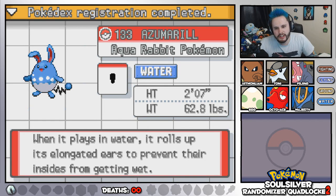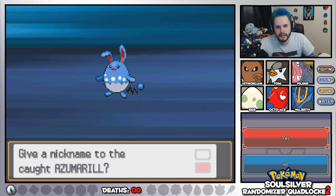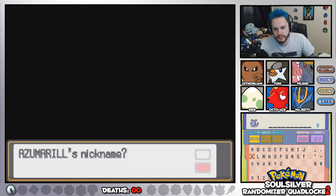When it plays in water, it rolls up its elongated ears to prevent their insides from getting wet — the Aqua Rabbit. What are we going to call you? What should we call this Azumarill?